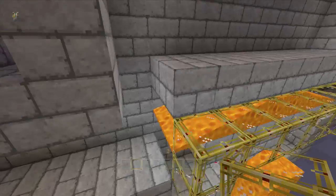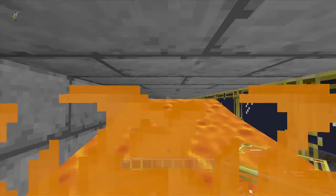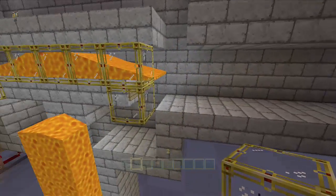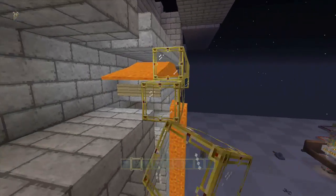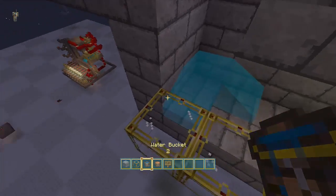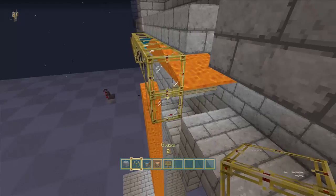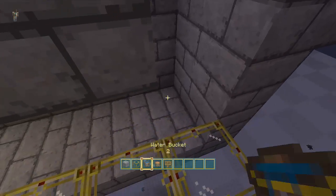So now you've got your lava blade. When the mobs come down they're going to go here, swim in, try to swim up, but they're going to get stuck and they're going to die. Their drops are going to go down here — same thing on the other side. You're going to need some water here and here, and this will carry drops right to the end.